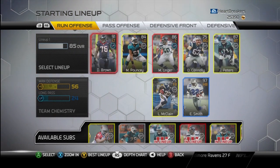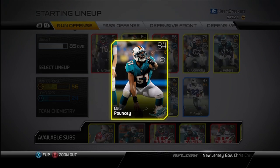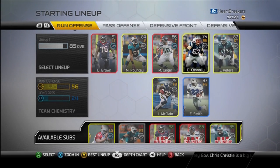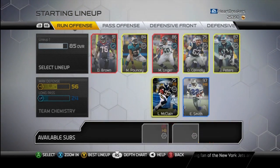On the offensive line, I've got Dwayne Brown, Mike Pouncey, Max Unger — that's Mike, okay I was right — Dan Connolly, and Jason Peters. Fullback, Leron McClain.